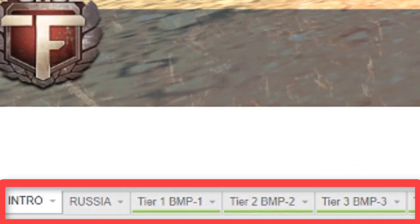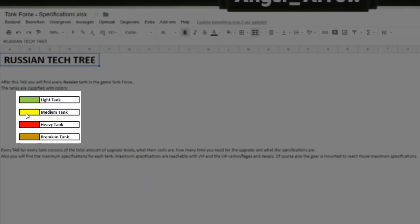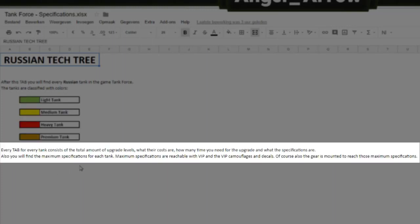On the bottom you have different tabs. I've divided the tanks into two nations. The first nation is the Russian nation. You get a little legend here: green for light tanks, yellow for medium tanks, red for heavy tanks, and gold for premium tanks. Every tab for every tank consists of the total amount of upgrade levels, what their costs are, how much time you need for the upgrade, and what the specifications are with every upgrade.